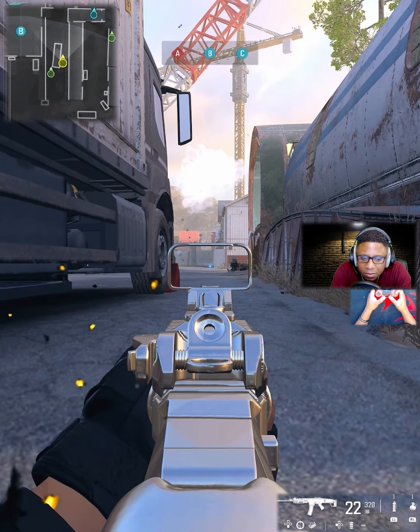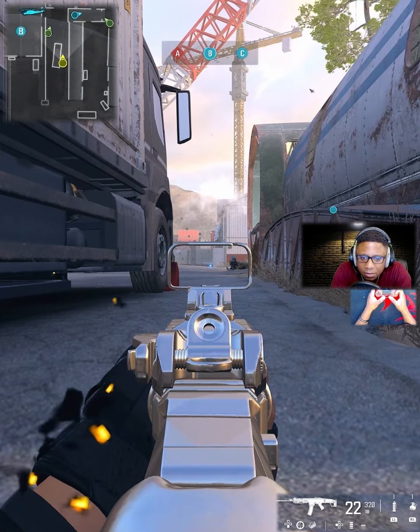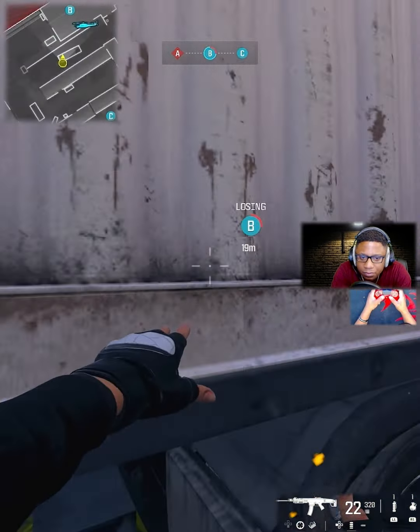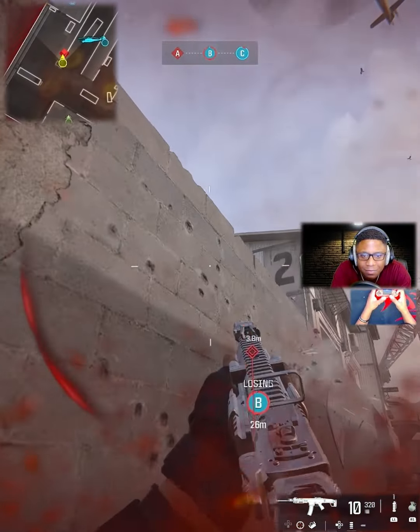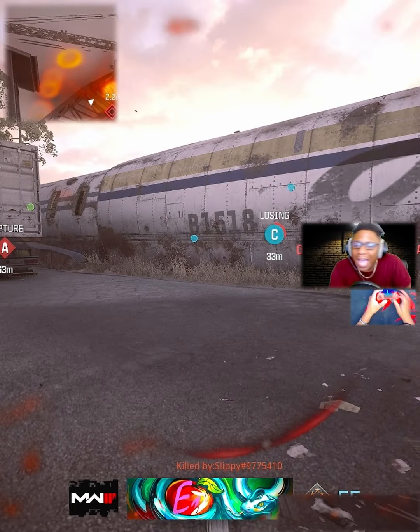Objective Charlie secure. Enemy securing Brahma B — on B, I heard one in B, I want to be there. No! How is he there?